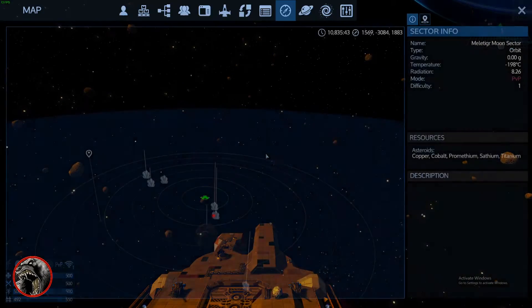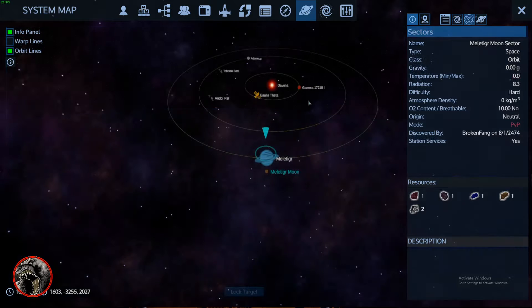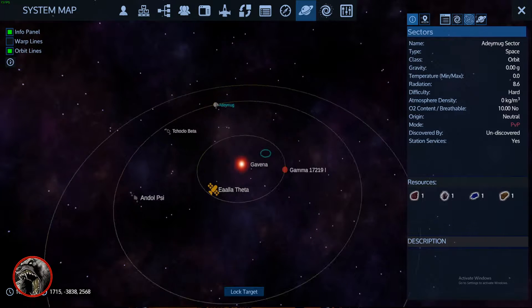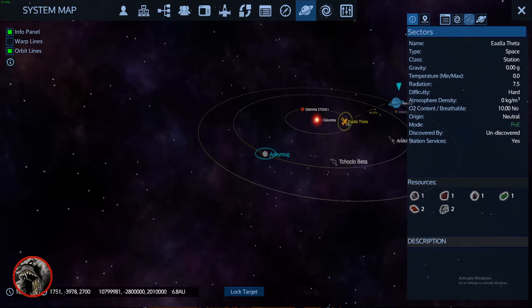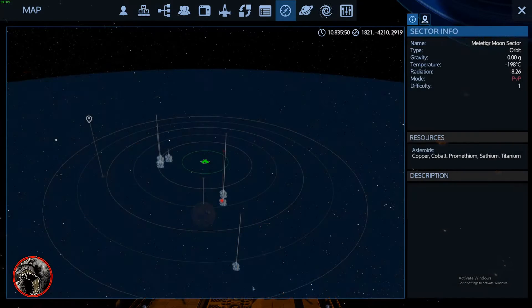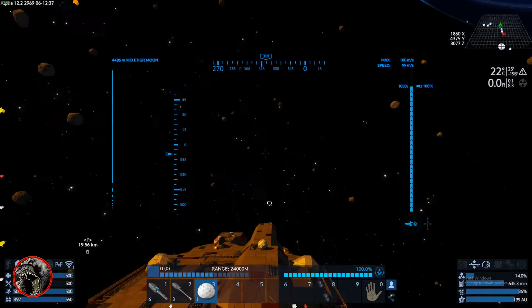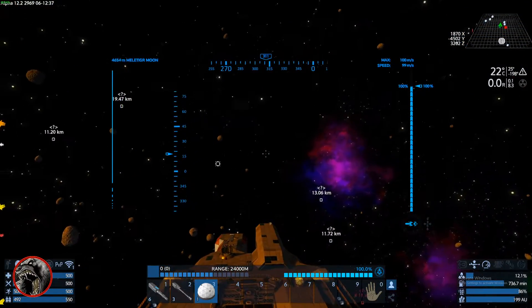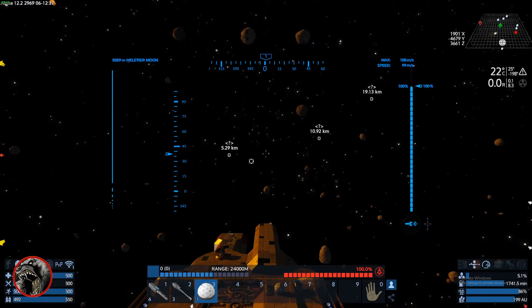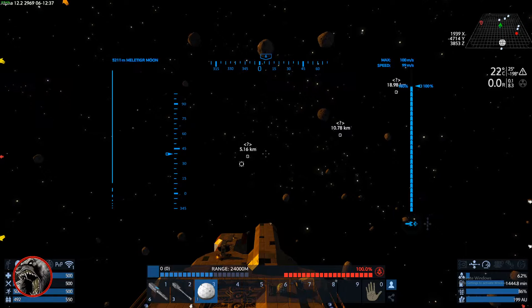Let's pop over to this other one real quick. What do you think this one says? These are all — lock target, we're gonna go here. I'm gonna call it a night. We're gonna go here real quick, bounce in, hit the shields. We're gonna hit this POI before we dust off.